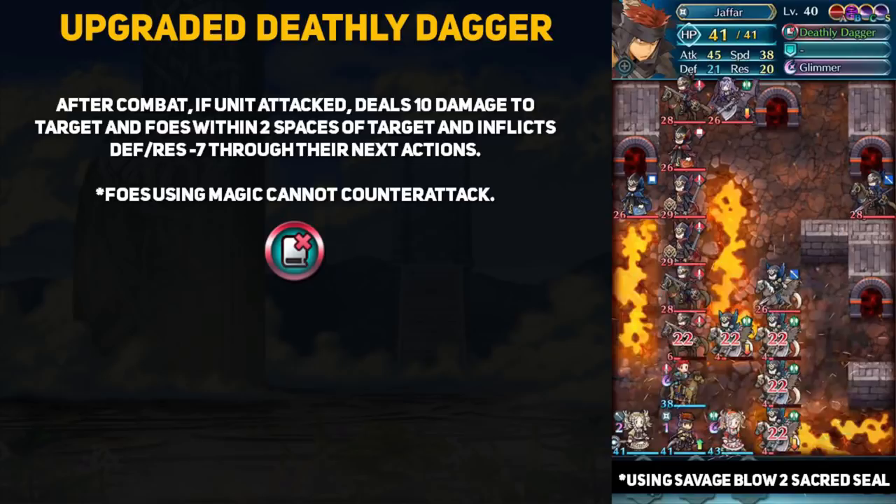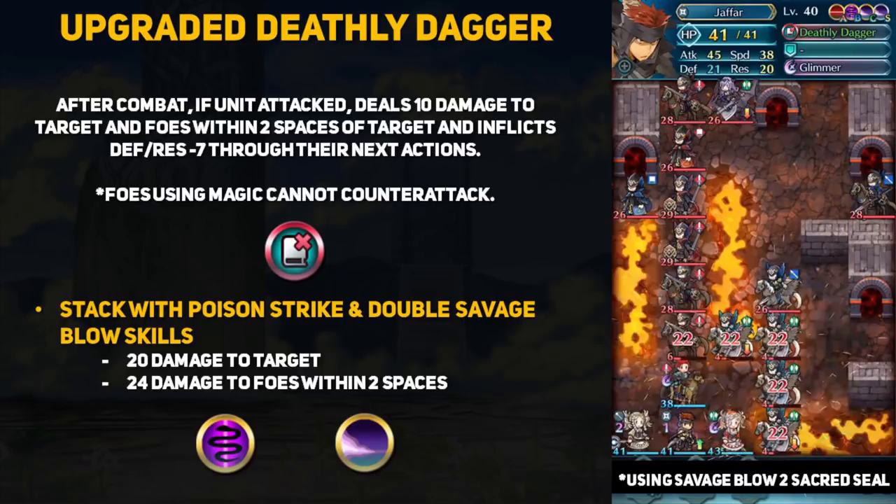The upgraded Deathly Dagger is already pretty sweet — 10 AoE damage and a Firesweep-type effect against mages. However, the true terror of this weapon is when you combine it with Poison Strike and Savage Blow, which also deal non-lethal damage after combat. With Poison Strike 3, Jafar deals 20 extra damage to his target, and with Savage Blow 3 in both the C slot and sacred seal slot, he deals a ridiculous 24 extra damage to foes within two spaces of the target.